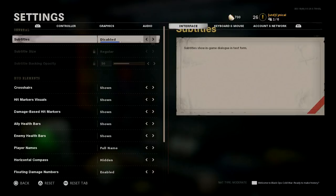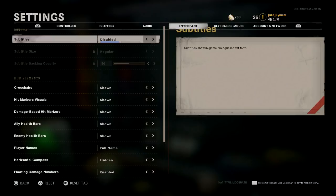Moving to the general display settings: subtitles disabled. You want crosshair shown, hit marker visual shown, damage-based hit marker shown, ally health bar shown, enemy health bar shown — you want all of that. Player full name shown so the name pops up bigger and you can see enemies camping in a bush or going through smoke. Damage numbers enabled too so you can see the points in pubs.